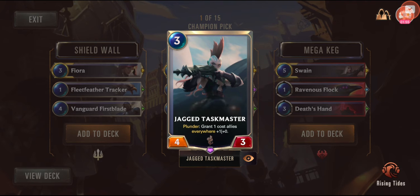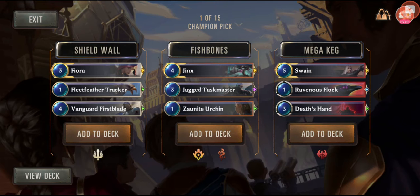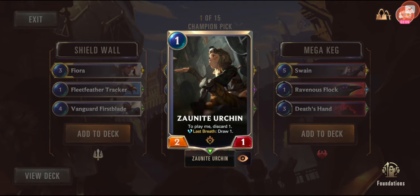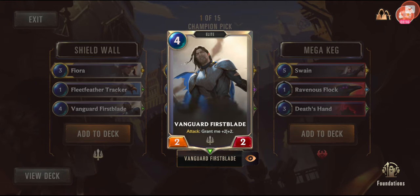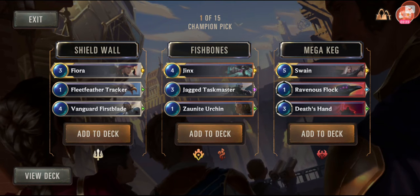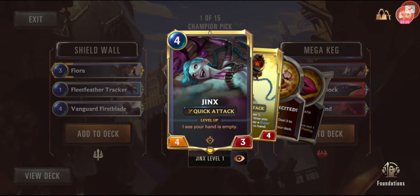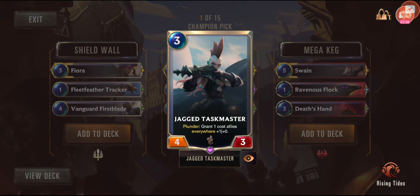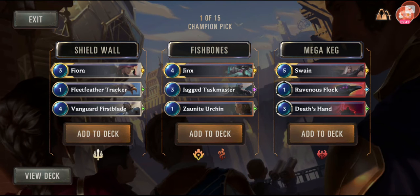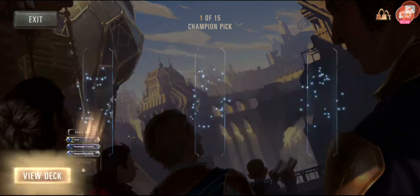What goes with Jinx? Jinx isn't bad — Plunder grants one-cost allies plus one attack, so you're trying to build a cheap deck. Play me, discard one, last breath draw one. I'm definitely leaning toward the Challenger deck — the Vanguard Elite grants plus two plus two, but it costs four so it's expensive. Really tough call. I have played Demacia, so I'm going to go ahead and add that to the deck.